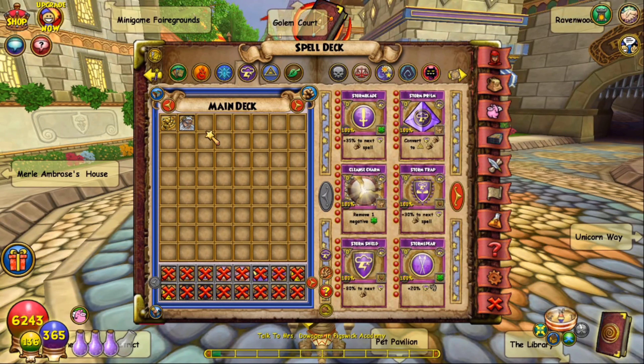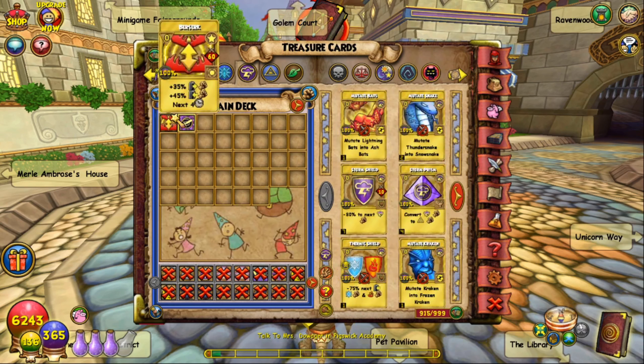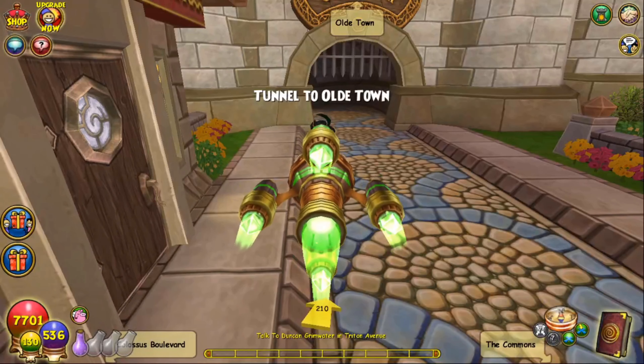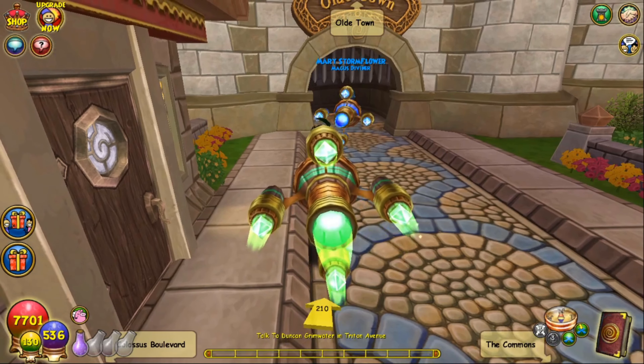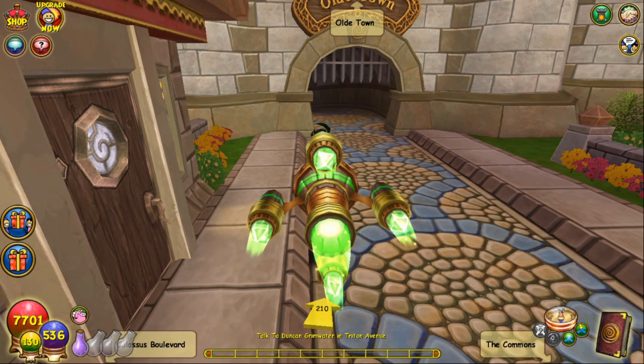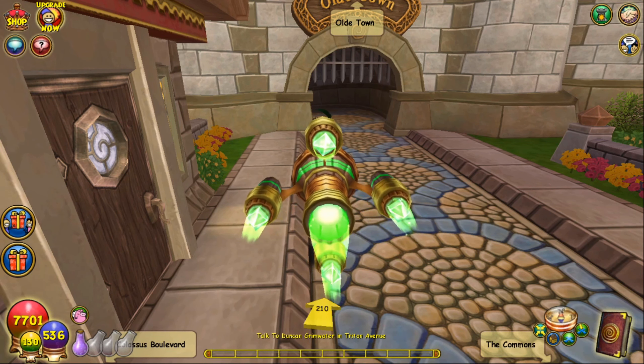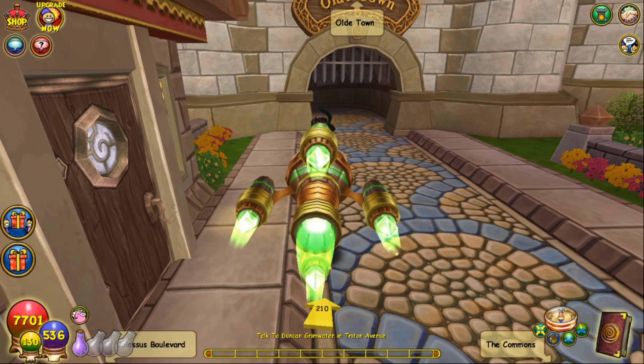For the hitter, all you need is your 7-pip AoE. Let's assume you're doing this with Storm or Myth or Fire — though Fire might not kill, to be honest, as we only tested this with Storm. Storm definitely kills, and Myth will definitely kill as long as you use a Prism. Then you either want to carry Frenzy or a Treasure Card Berserk — failing that, Galvanic Field or your school's equivalent. Note that if you use Myth, a normal Prism likely won't work as the boss will remove it, but a Mass Prism might — let me know in the comments if it works.